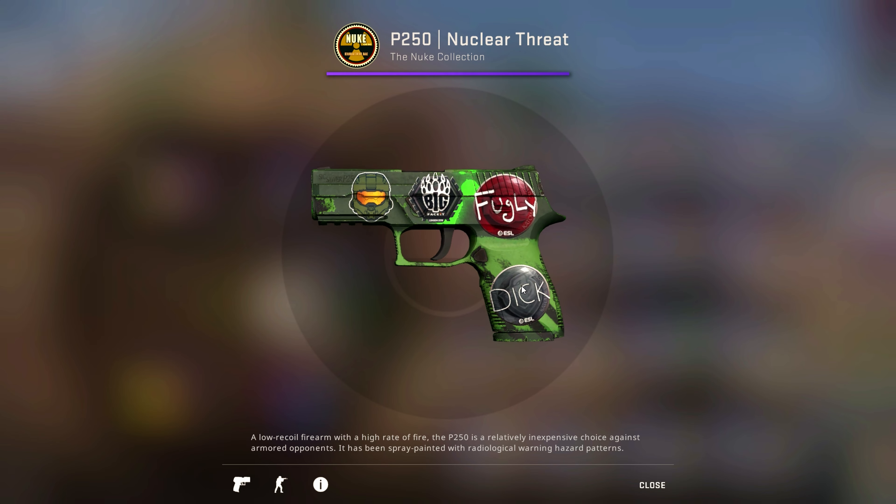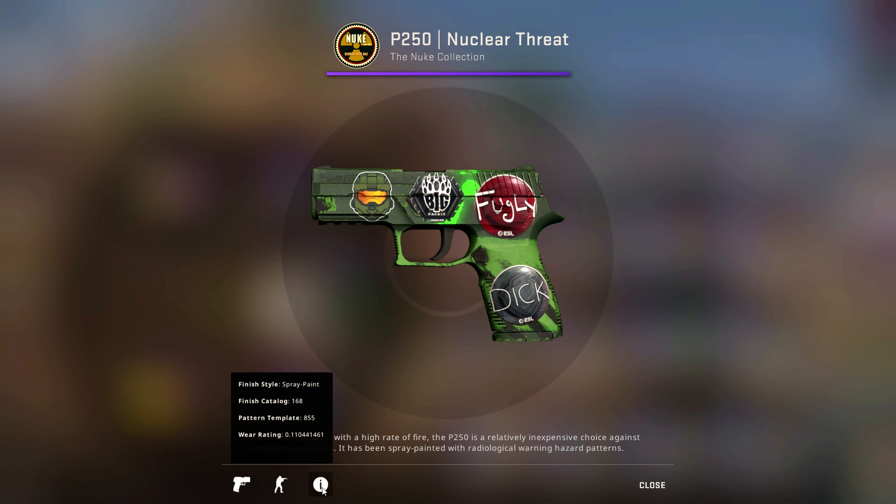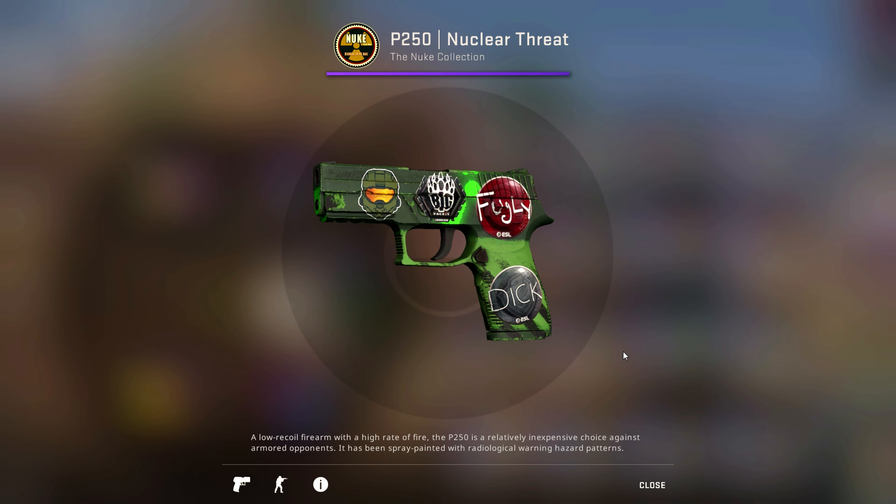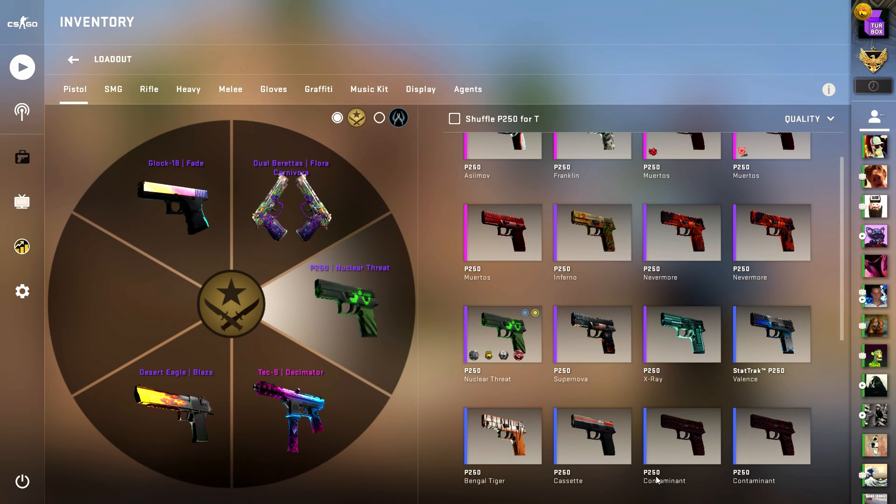Here's the P250 Nuclear Threat. This is one of the rarer P250s in the game, and I had to put some meme stickers on it — Big, Fugly. And another Master Chief sticker to symbolize my love for Halo. Halo Infinite kind of sucks — there's no content.